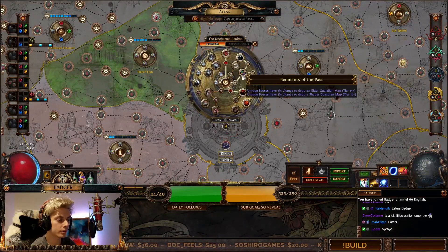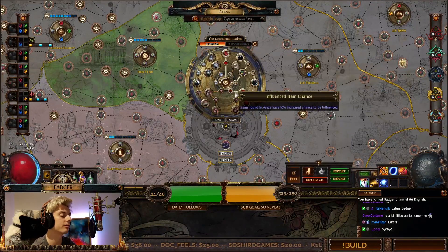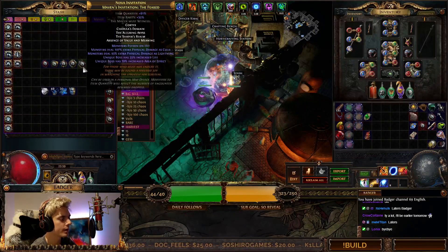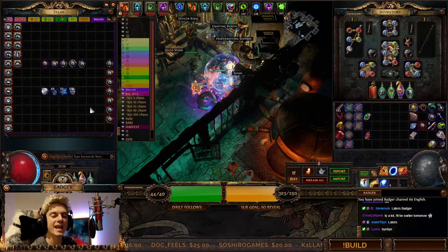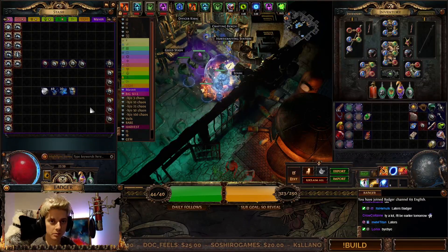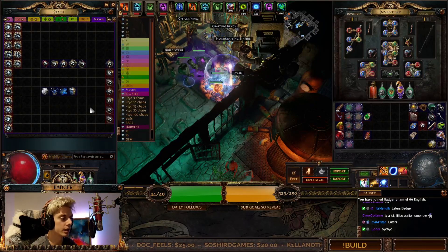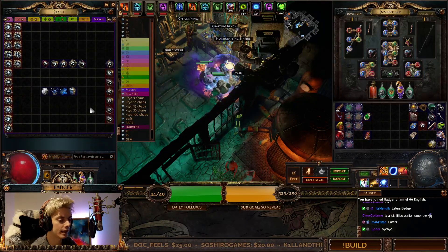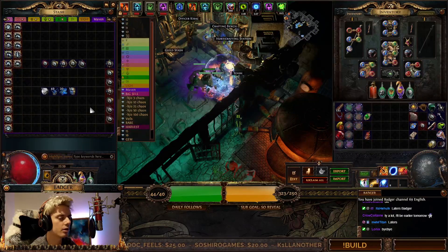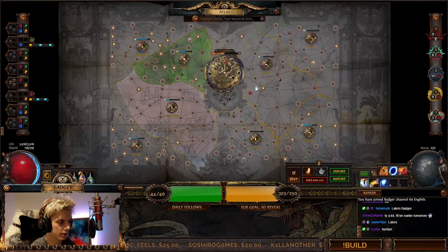We can see here we've got twelve passive points in total. That means we get two from each of those invitations, and then one from the very endgame boss — the Maven herself. I have managed to kill Maven a couple of times, which is pretty exciting. Maven is a lot of fun to fight. You get two passive skill points per each of those invitations — only one time each, so you can't just keep farming them to fill out the whole tree.